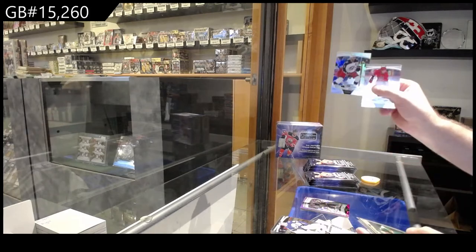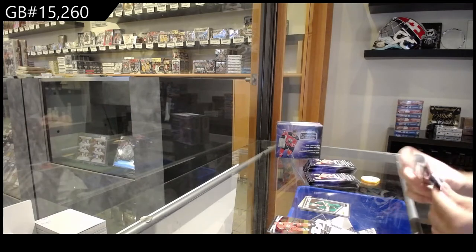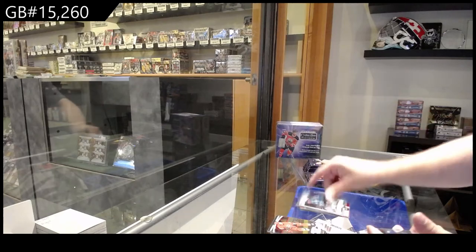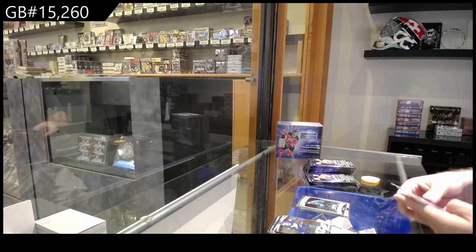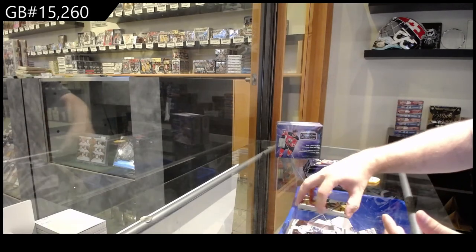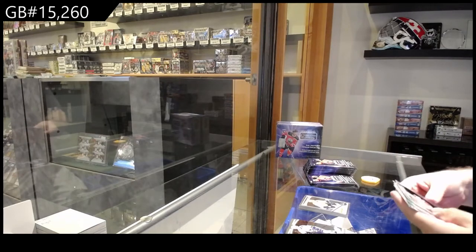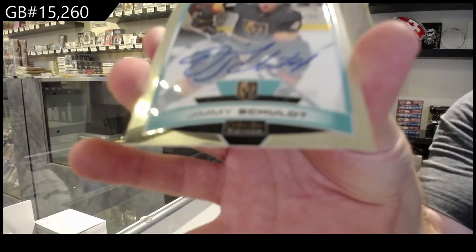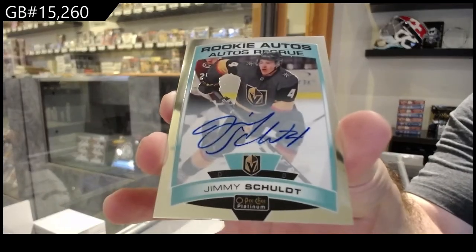We've got our Rainbow of Jones for the Jackets, Dumba for the Wilds. Pank of Marshawn for Boston and Ferraro for the Sharks. Marky Rookie for Vancouver of Hughes. Marky Rookie of Jack Hughes for the Devils. And a Rookie Auto of Jimmy Scholdt, Vegas Golden Knights.